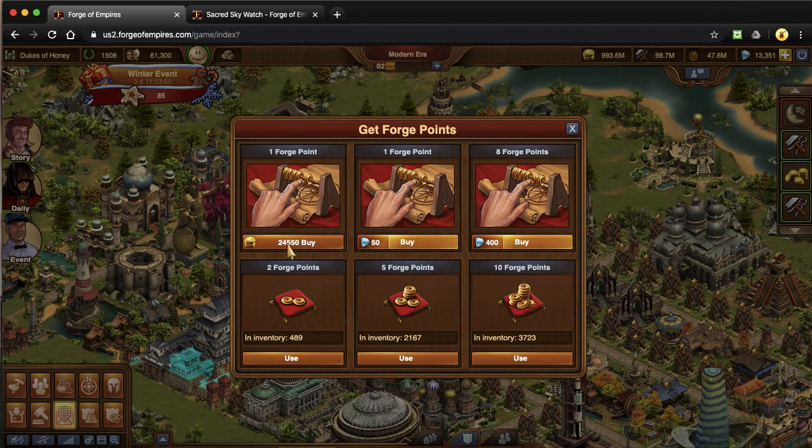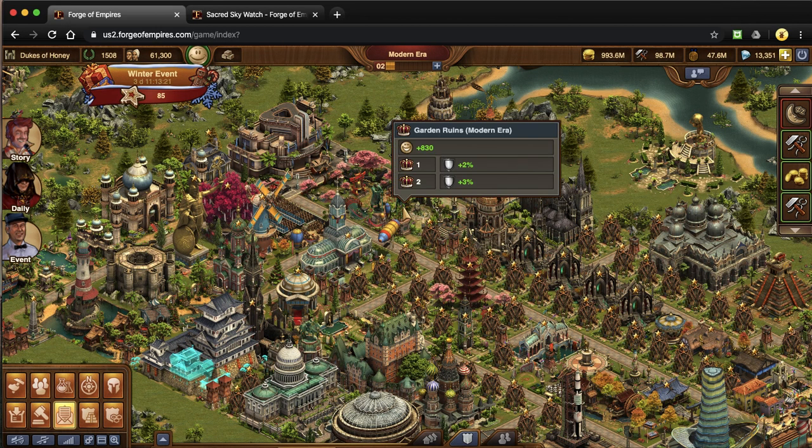I highly caution against doing this unless it's for an event. Every single event has quests centered around buying forge points — use your coins to do that. There is an option to buy with diamonds using real money, but try to save your diamonds for other things like expansions. Just be really conscientious about buying forge points; try to be patient. It helps in the long run.